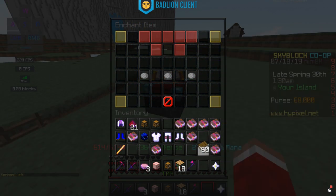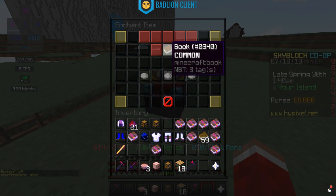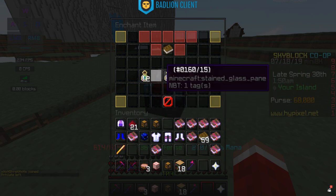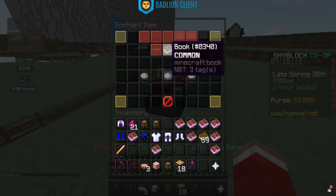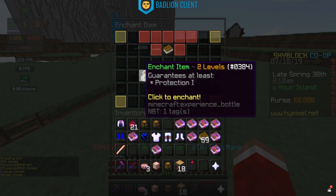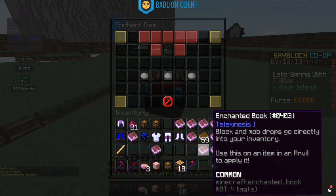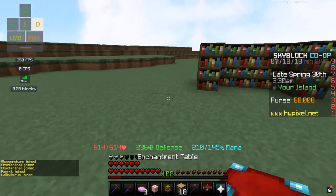The next book we're getting is Telekinesis. You can literally get this from an enchant table with no bookshelves around it — you can get it as low as level one. I'll check all three options since you can get it at any level, but you might as well get it as low as possible, ideally in the bottom five levels. We found Telekinesis at level one — nice! We're on the way to getting our sword.